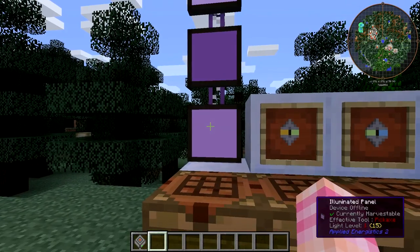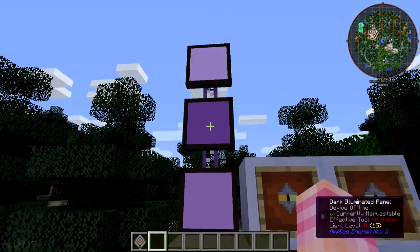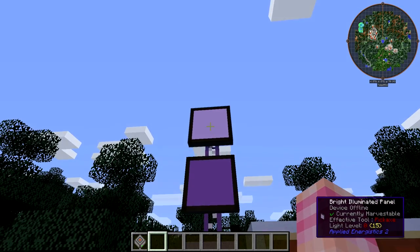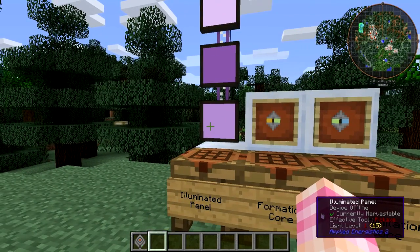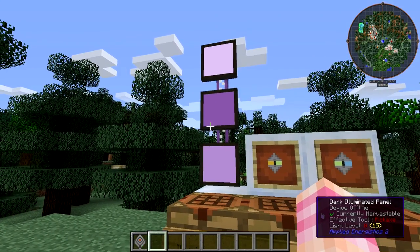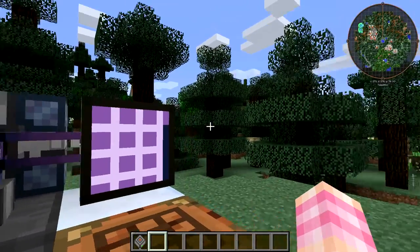Once you have an illuminated panel, you can choose to turn it into either a dark illuminated panel or a bright illuminated panel. All you have to do is put the illuminated panel into your crafting square and you can pull out a different version. It simply changes how bright the resulting terminal is — just depends on what color scheme or which terminal you think looks the nicest. I probably go with the bright one most of the time myself.